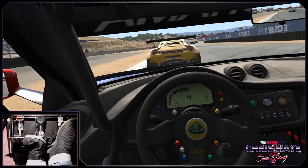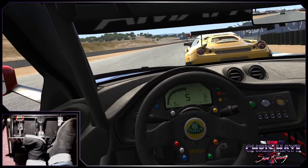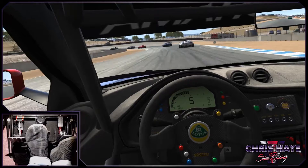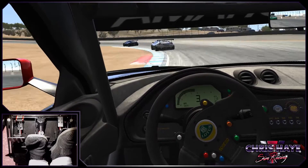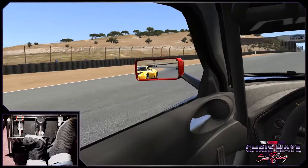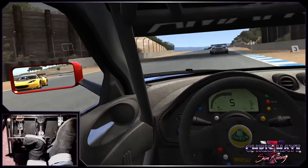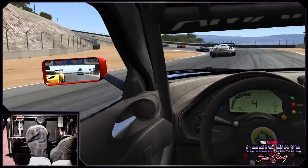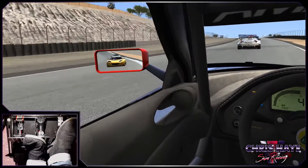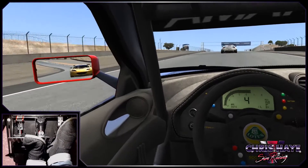Generally we have everything set to factory settings in Assetto Corsa, so when you drive cars with traction control and ABS you still do use them. The general plan is to try not to activate them because it's slower. So you'll see we're still threshold braking, we're still trail braking with this car. We're not just jumping on the brakes — and very wide there, very wide there. As you can see, he didn't jump on the brakes.